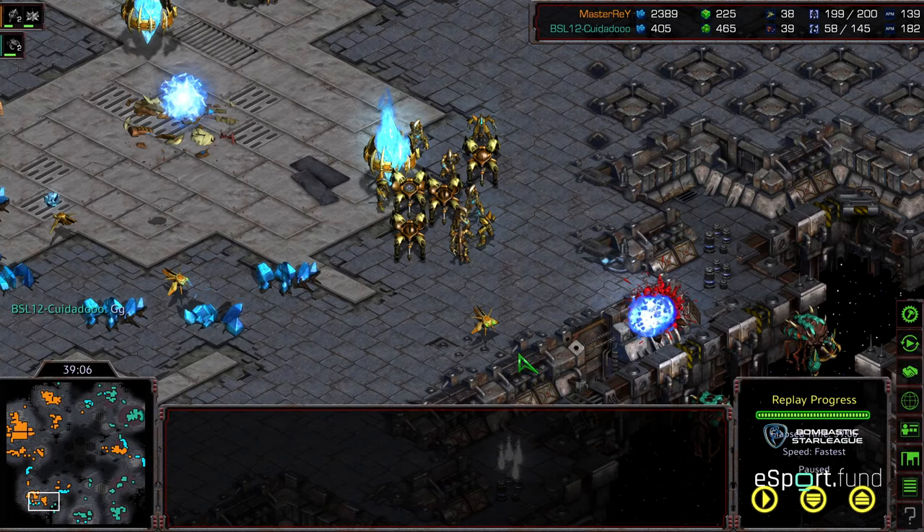Master Ray sneaking up to this three o'clock — he's going to be able to take that out and that should be GG. He can still distance mine and re-establish his nexus in the bottom left, still at 200 supply. Zeddy at 60 supply equivalently. Moving an overlord up — it's getting taken out. GG. Great game from these two. This is going to be a great series if this is any indicator. Game one goes to Master Ray in defense of his BSL title. Hope you guys enjoyed it — we'll move on to game two momentarily.